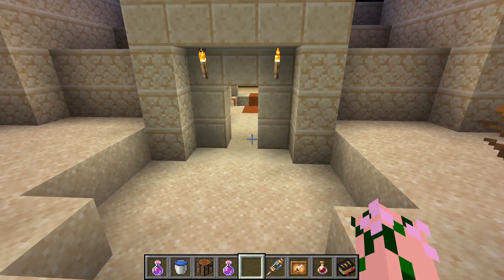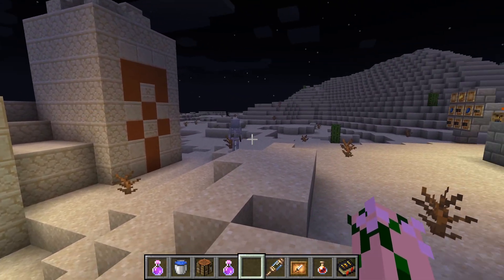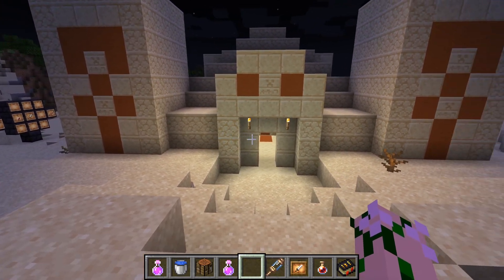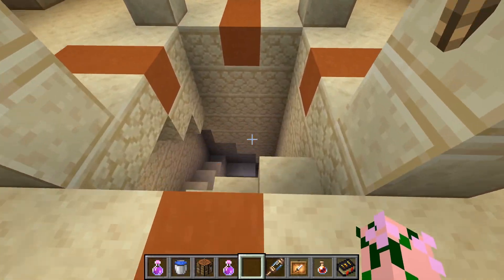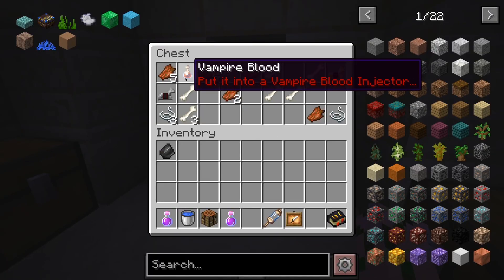After that, the step is a little bit more out of your control. You have to go find yourself a treasure. So sunken ships, strongholds, dungeons, temples in the jungle, and the desert temple all have a chance of containing a special item you need. It's a little bit rare, but you'll probably find it in at least one of the chests.